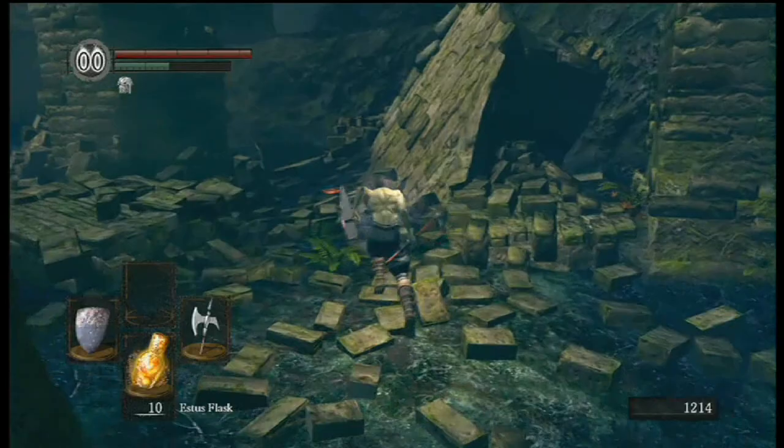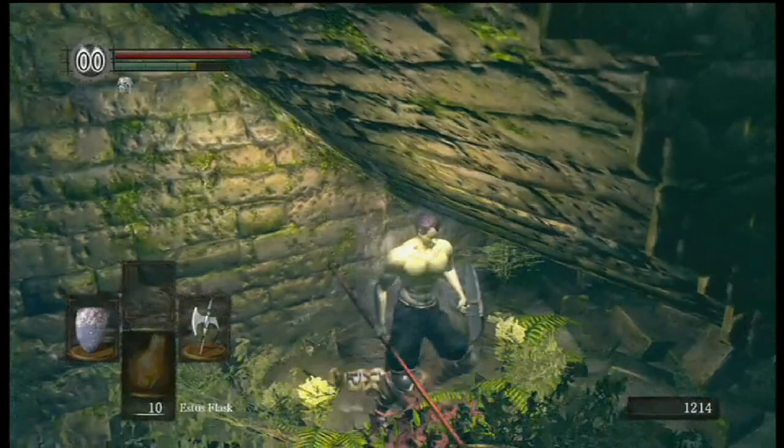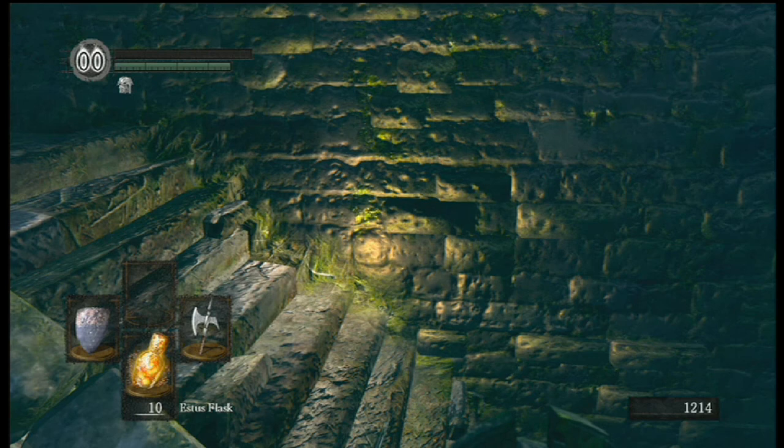Alright, I grabbed the Elite Knight set there for fun, summoned Witch Beatrice, and then I alerted the horde here and kind of got myself killed. Lovely. Witch Beatrice still shows up. So that's one death — I'm actually going to leave all my deaths in for this run.